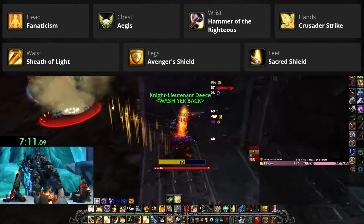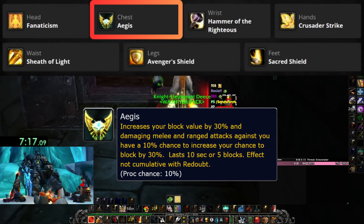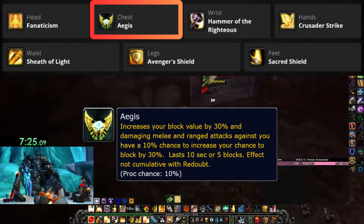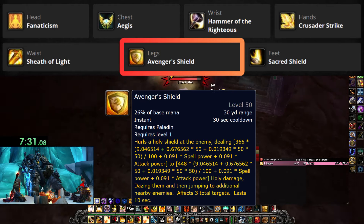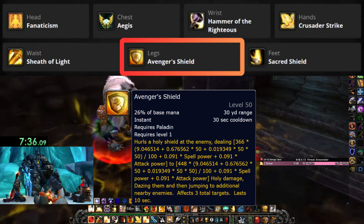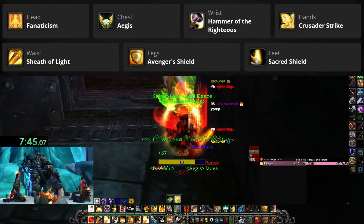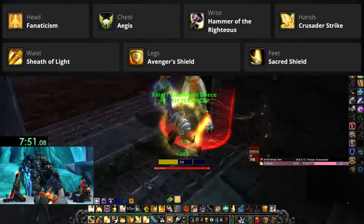These are the runes we're going to be using - some are similar to previous farms with a few changes. One being on the chest: Aegis. This entire farm isn't about how much damage you can do, it's about how much damage you can take and live through, and slowly whittle down any mobs or bosses in BRD Arena. The other change is on the legs - instead of Exorcist we're using Avenger's Shield. The reason is that on the first phase of the event there are a lot of adds that spawn and this is AOE damage. You can swap to Exorcist for the boss if you like, though you don't get a lot of time between the add phase and the boss spawning.